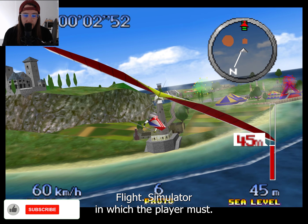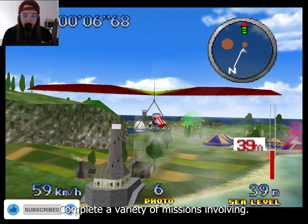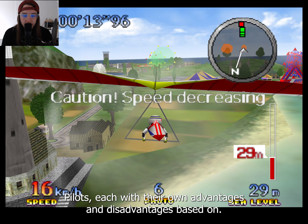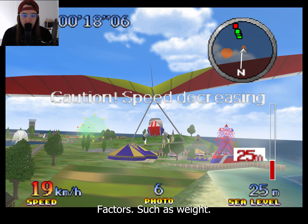Pilotwings 64 is a flight simulator in which the player must complete a variety of missions involving different airborne vehicles and air sports. Before each mission, the player must choose one of six character pilots, each with their own advantages and disadvantages based on factors such as weight.